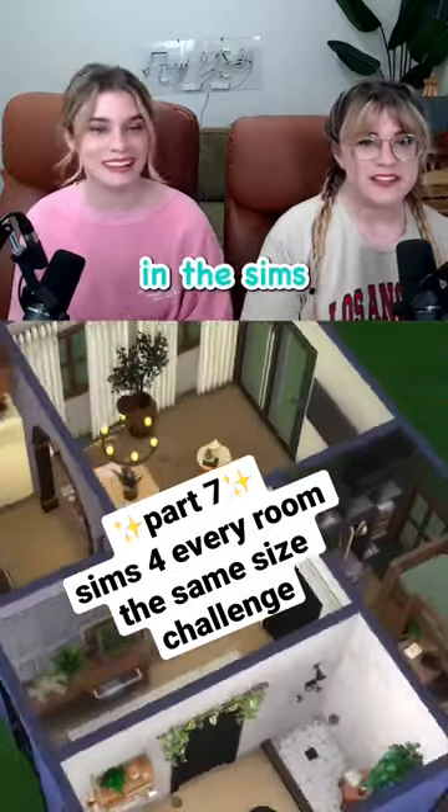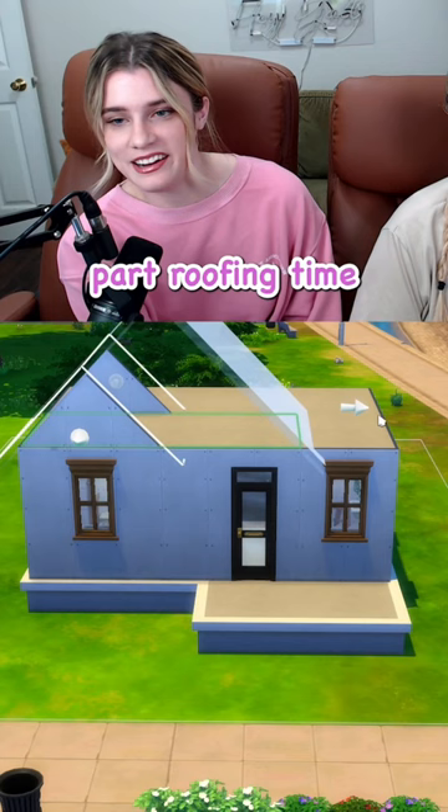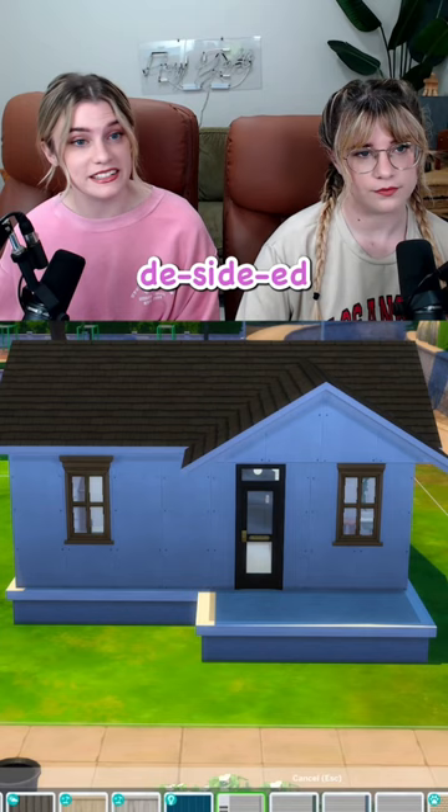We're back making a house in the Sims where all the rooms are two by four — exterior edition. Tonight, everyone's favorite part: roofing time. Why does it look like it has a huge forehead? Have you decided on that siding?